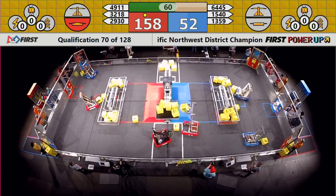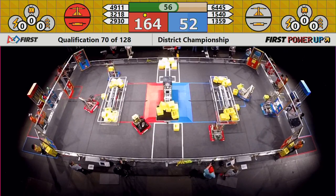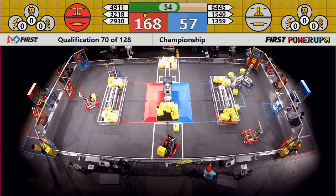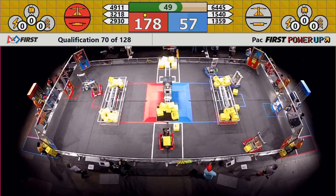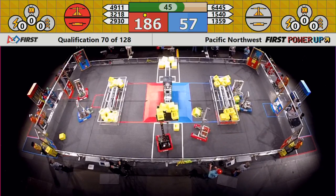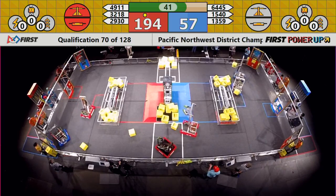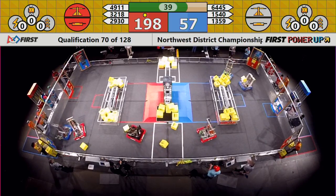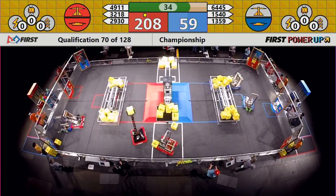140, 155, 50. Scallywags trying to work down here on the blue end of the field. Chickens down there at the far end of the field in front of the portal, playing some defense. Trying to get switch control on the red end of the field, taking Red away from their objective. Working on the vault — no vault work to date on this alliance, either side.